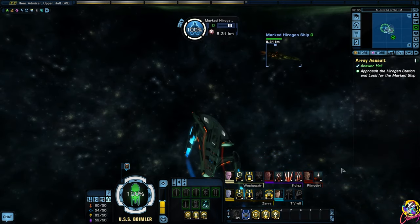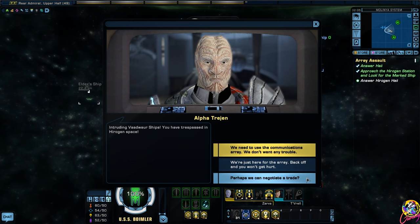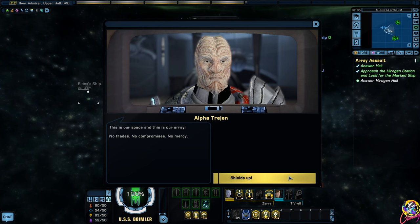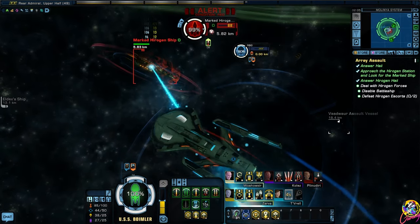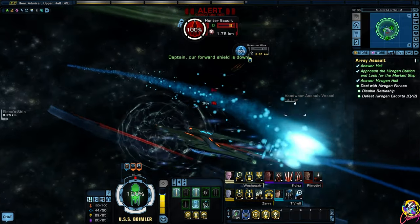So it's marked - what is it marked with? Including Vaadwar ships. 'You have trespassed in Hirogen space. Perhaps we can negotiate a trade.' Why not? 'This is our space and this is our array - no trades, no compromises, no mercy.' WWF No Mercy! Shields up.